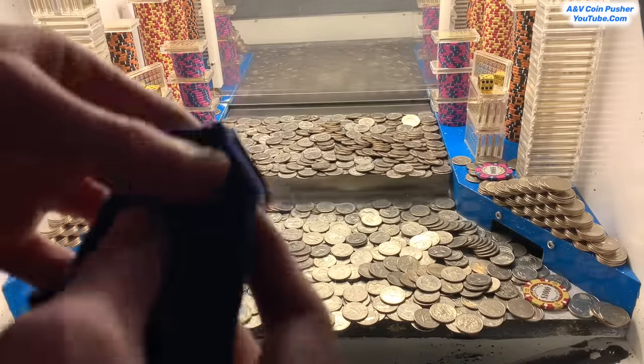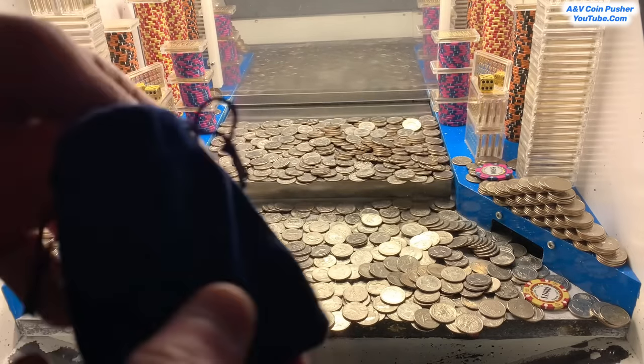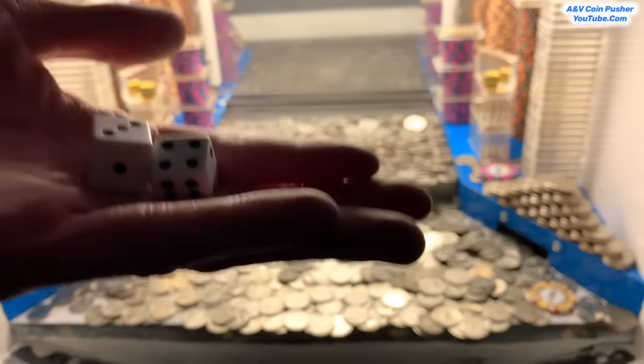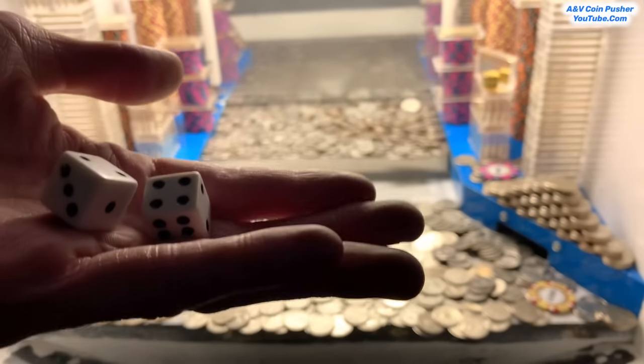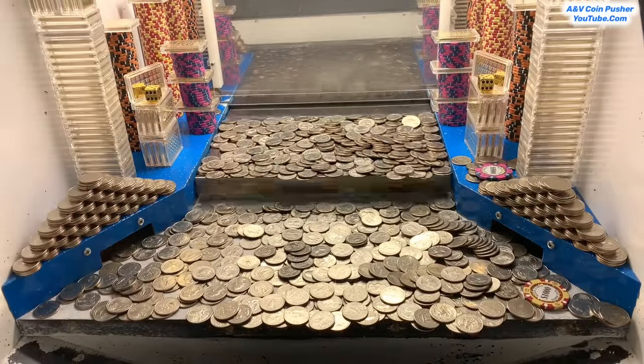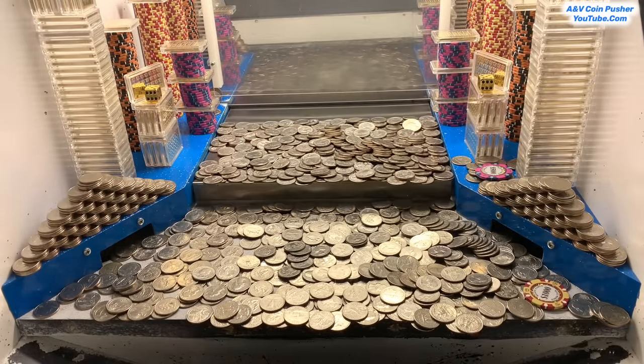Now let's go ahead and move on to this dark blue mystery bag — hopefully this one is loaded up just as good if not better. Oh my goodness, wow, check this out! We got two of the white dice. The white dice — we get to roll these at the end of the game and whatever they land on, my winnings will multiply by those numbers. Let's go ahead and cash in the ten dollar chip and both of those one dollar chips and we'll get right back to pushing.